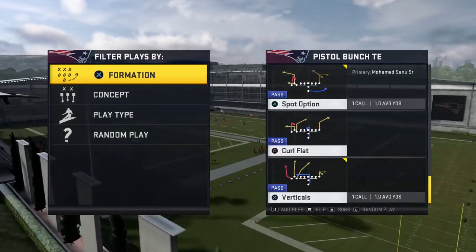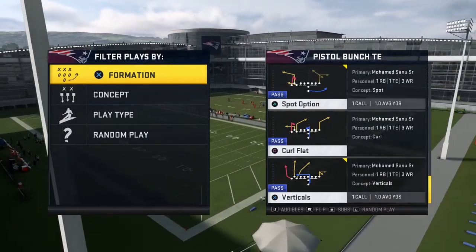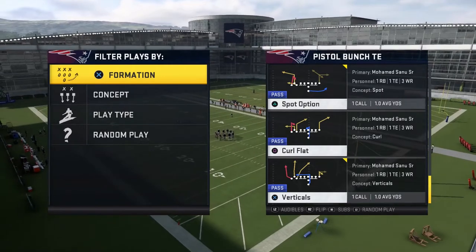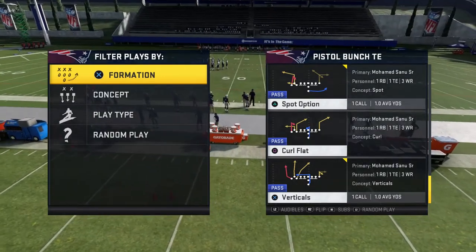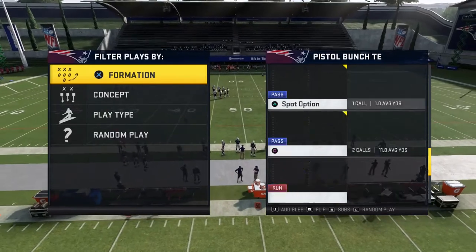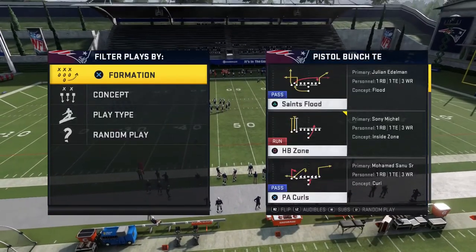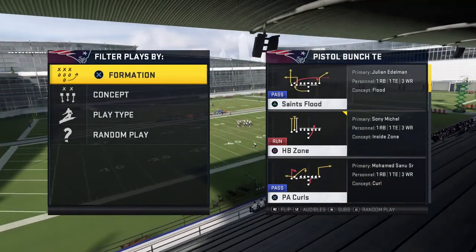On the first page you can see Half-Back Zone. If you then flick your left stick forward once, you have Spot Option and Verticals. Go up one more time and you have Cross-Drag. We're first going to start off with Half-Back Zone because running the ball is so incredibly good in this game.